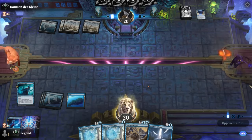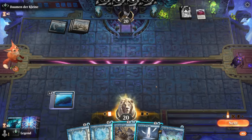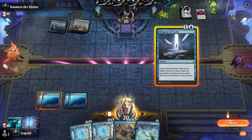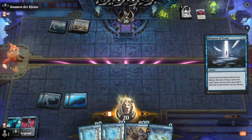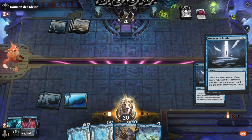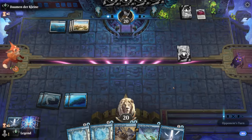We can Moment of Truth to maybe hit a land drop and then still play the two-mana Crab either way. No lands, so we could grab another Moment of Truth — Alliouge is going to be okay, but I expect the opponent to have some removal for it too, so I may prefer just Moment of Truth to hit my land drops. Dispersal in the graveyard, and Alliouge back in the deck.